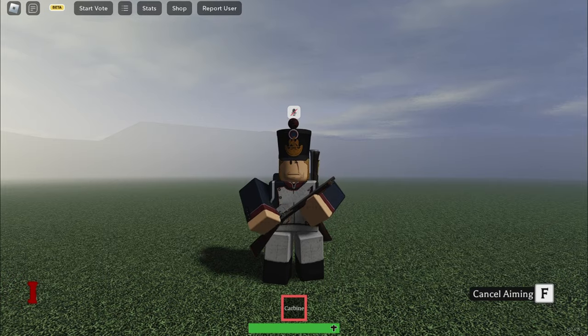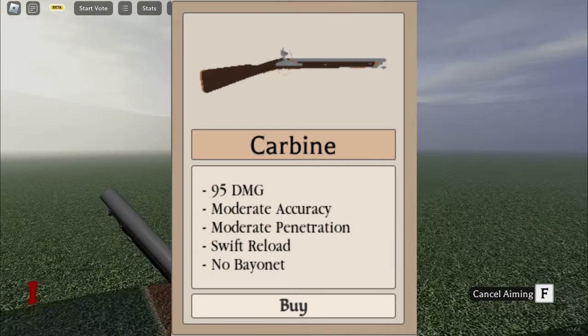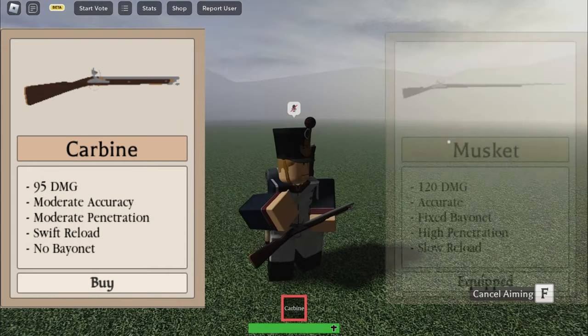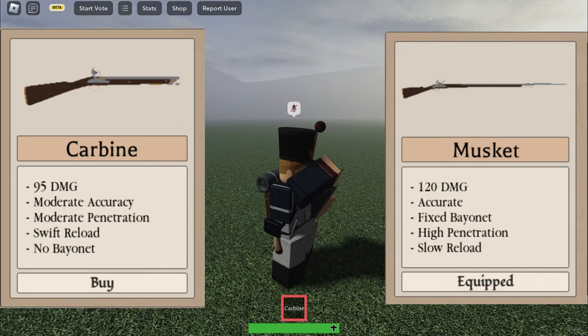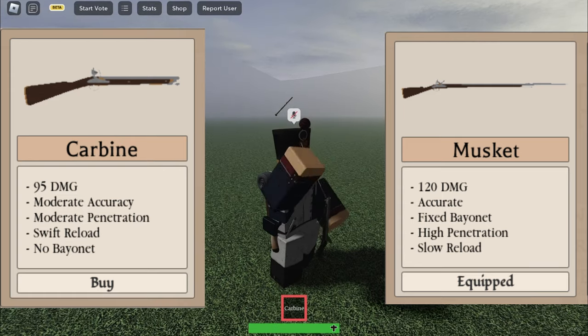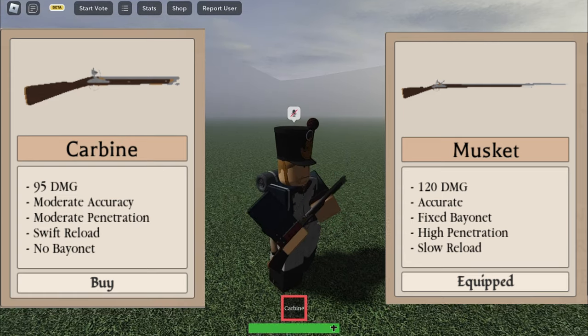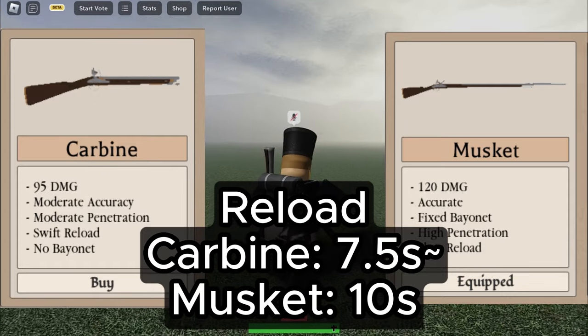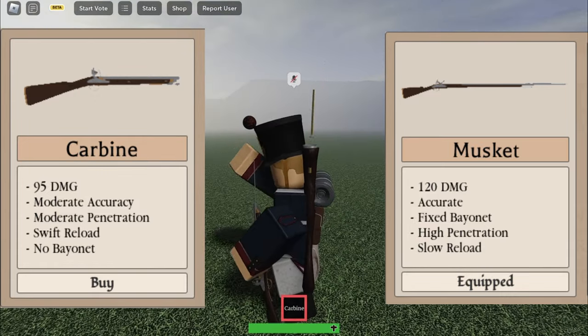First in the list, we have the carbine, exclusive to the line infantry. The differences between this and the musket are minute — the upside of the carbine is the faster reload, but the bad thing is it doesn't feature a bayonet. Personally I would only use this if there are no officers in the server, because the bayonet charge is extremely useful.